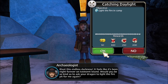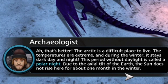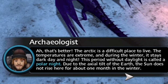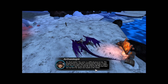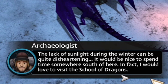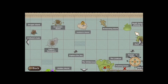Here it is — okay, we are at Ice Storm Island right now. We have our gear all equipped. We'll light the campfire — let's do the archaeologist questline. We did two quests from Hiccup last time. Light the fire in the camp — I literally just did that. That's a lot of XP too, which is really good. The quest text reads: 'The arctic is a difficult place to live. The temperatures are extreme and during the winter it stays dark day and night. This period without daylight is called a polar night — due to the axial tilt of the earth, the sun does not rise here for about one month in the winter.' Wow, we're learning as we go!